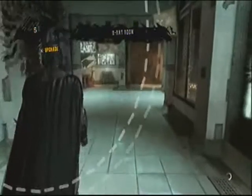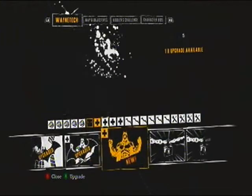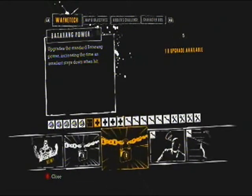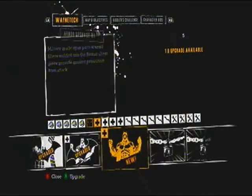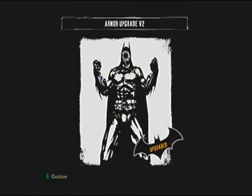X-ray room, huh? Oh good, we can upgrade to another power now. Let's see what we've got in store for us. Most of them are locked anyway, most of them are good ones anyway. Armor upgrades V2 - a super lightweight nano-engineered polymer plating incorporated into the Batsuit creates a more resilient outer shell. Right, that sounds good. Let's just get out - it will be more stronger as well.